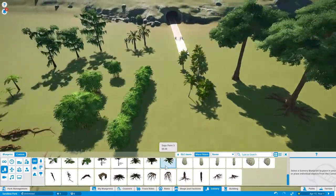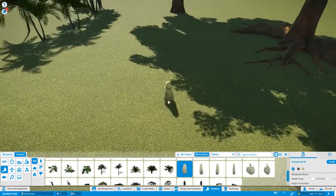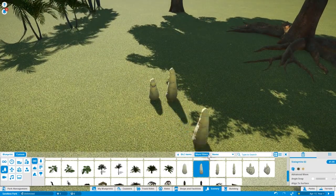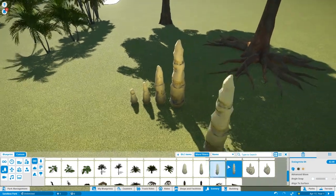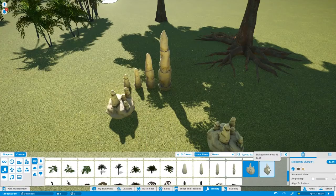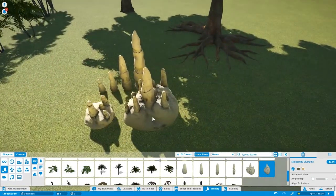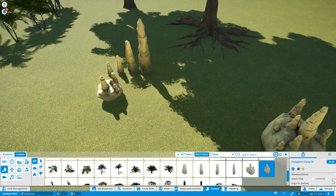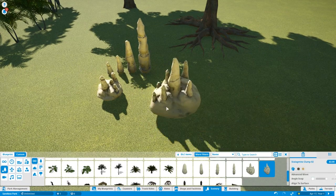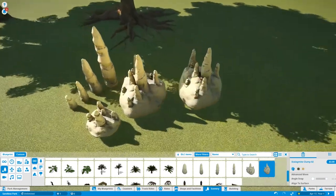We've got cave stuff - stalagmites and stalactites. These are huge! There's a clump as well. They seem to be floating, which is a bit weird - not sure why that's happening even with align to surface.